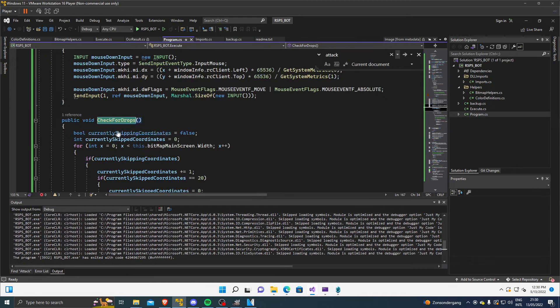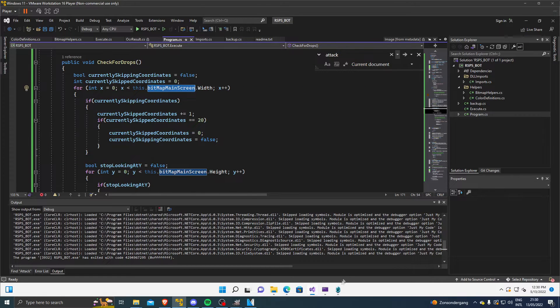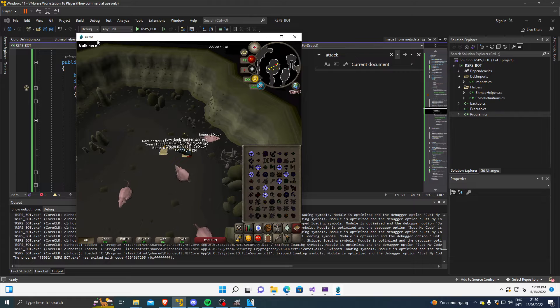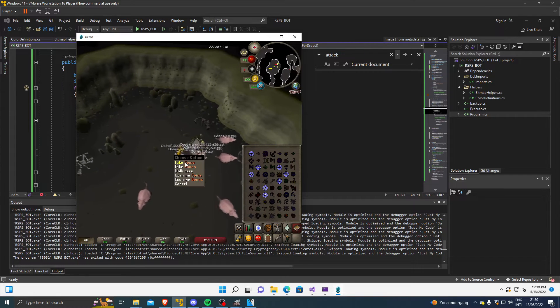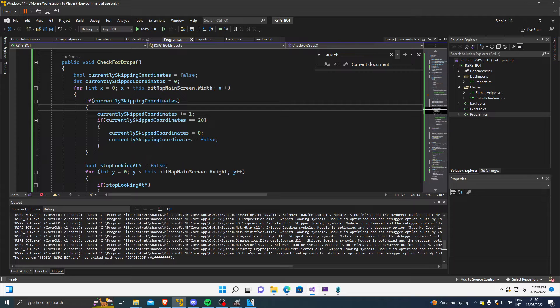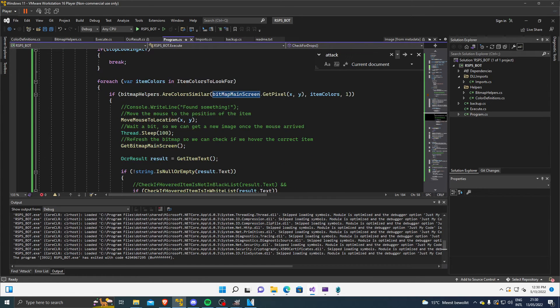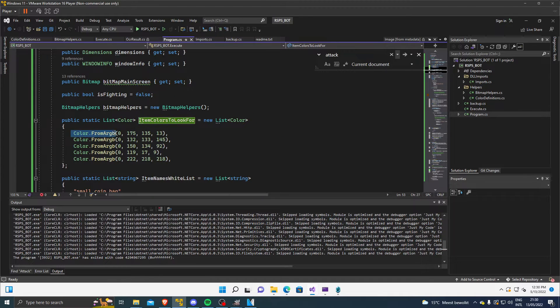At the same time, we have more complex code for checking drops. We still use the same bitmap and loop over the X and Y coordinates — essentially checking every single pixel on the screen by following a grid pattern. It's quite intensive and not very optimized, but it's one way to reliably get the data. We then loop over a list of colors that we retrieved from the client itself.